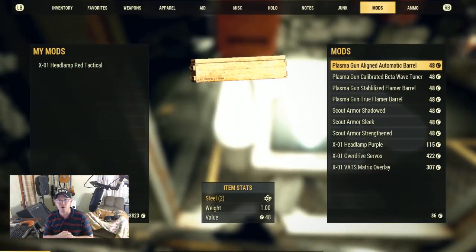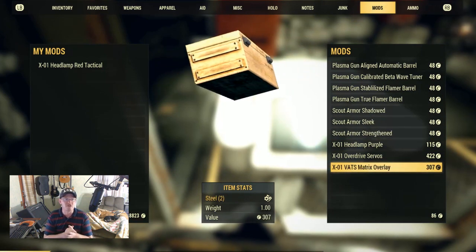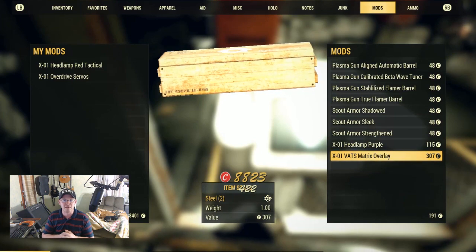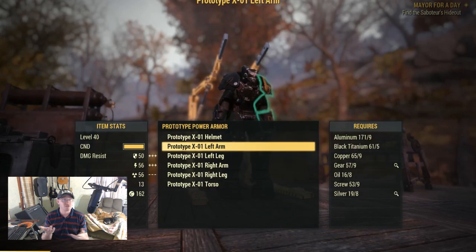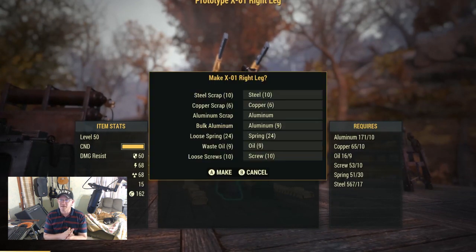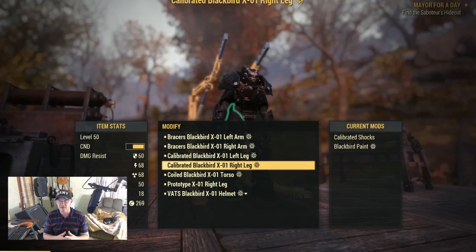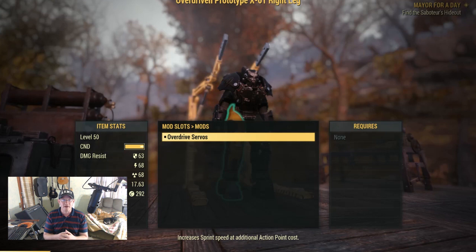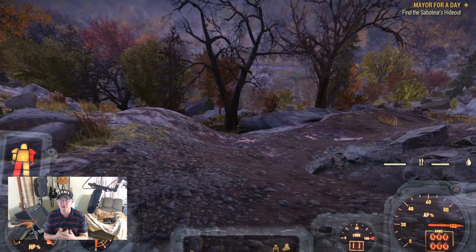I'm pretty sure I already have an optimized servo laying around somewhere, but I need another leg piece to test this out. I headed over to the Enclave and picked up an overdrive servo for a pretty penny. I also had to grind some springs real quick because we're always out of springs — I crafted a right leg for my X01 suit and went ahead and put that overdrive servo in there. I already got my optimized servo equipped, so now that that's built, let's see what we got.